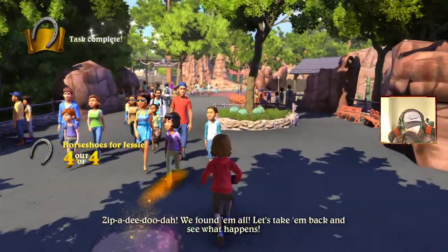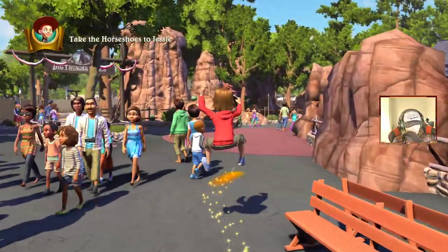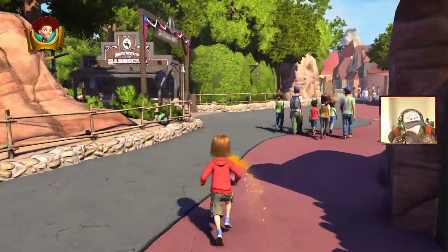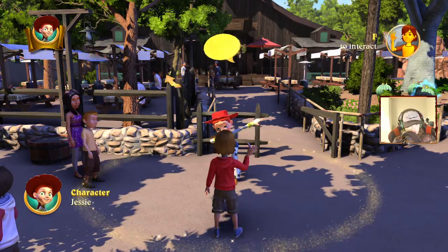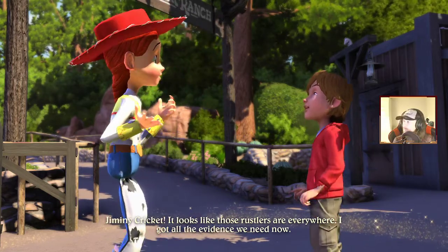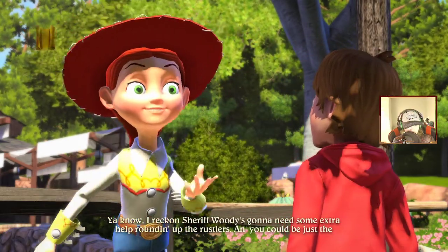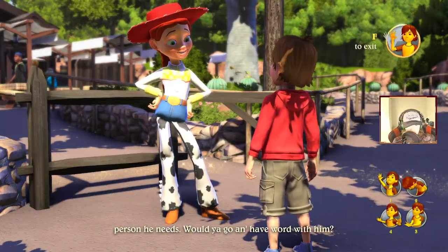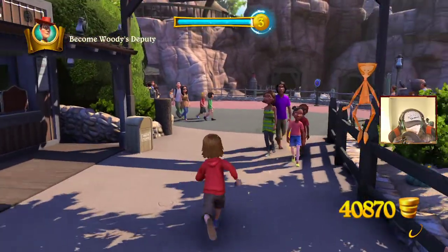Back to Jesse — we found them all! I forgot you can jump. There might be things to vault with secrets hidden behind them. Jesse, you're proud of me! Looks like those rustlers are everywhere. Sheriff Woody's gonna need some extra help rounding up the rustlers — would you go have a word with him? Of course. He did say I was his favourite deputy.